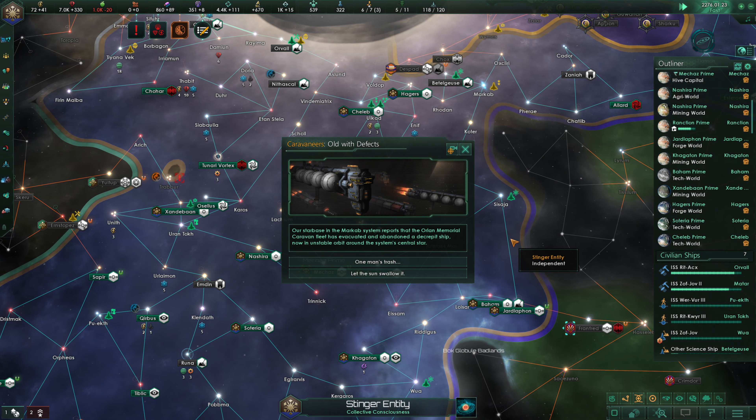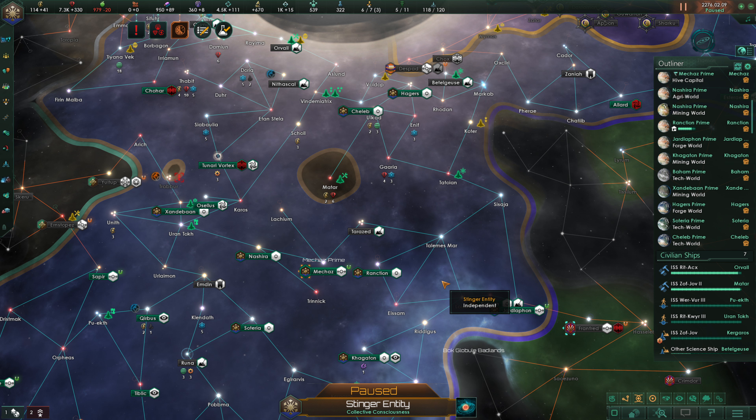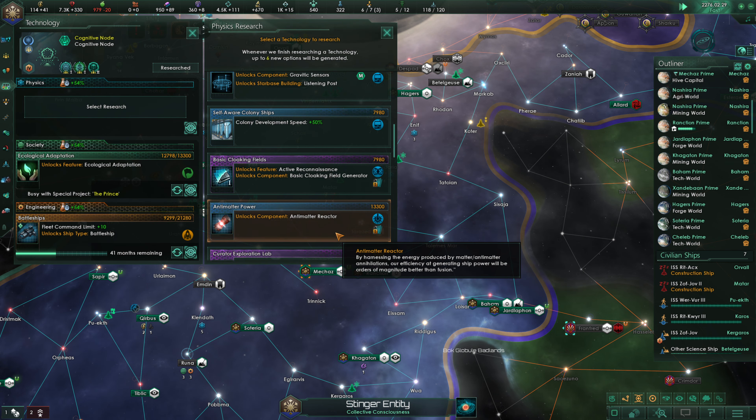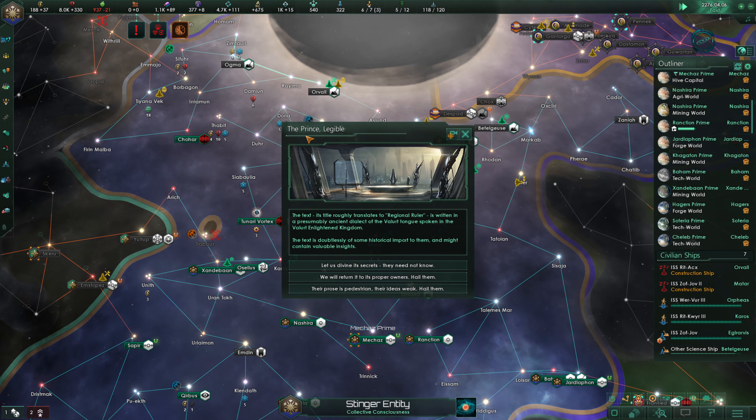Our starbase in the Markov system reports that the Orland Memorial Caravan fleet has evacuated and abandoned a decrepit ship in unstable orbit around the system's central star. We could search it or let the sun swallow it — we'll let the sun have it for now. Colony development speed plus 50% bonus is complete — we can grab it again. Construction in Orville is done, so we can go build in Asland.